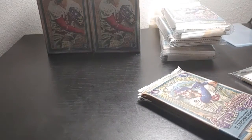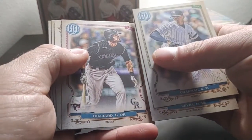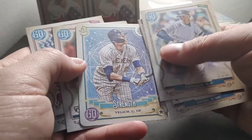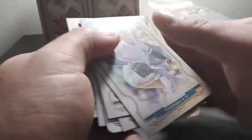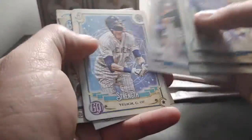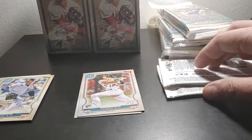As always, we'll do the green parallels all at the same time, and we're going to start with the value packs. Our rookies are going to go here, our vets are going to go here, and we'll have a third pile if we get any extraordinary veteran card.